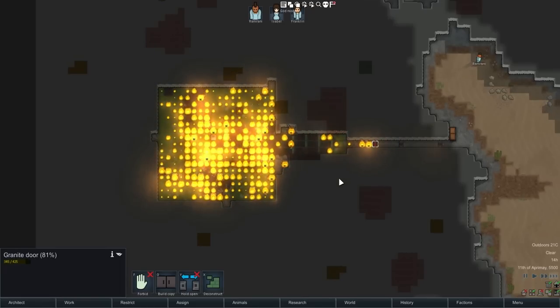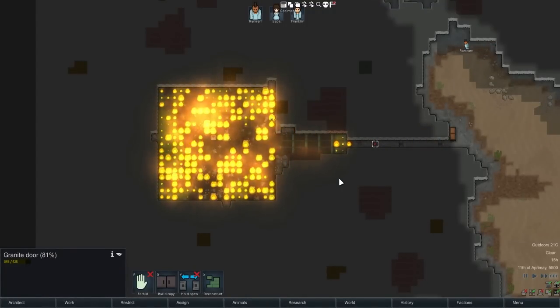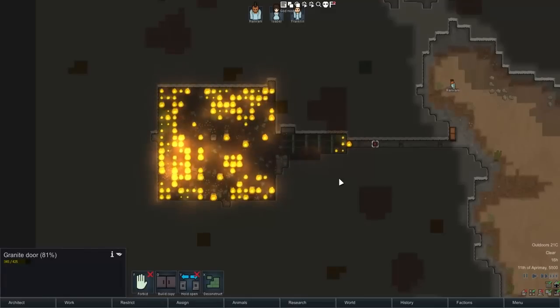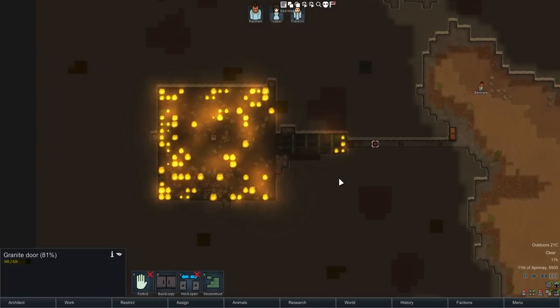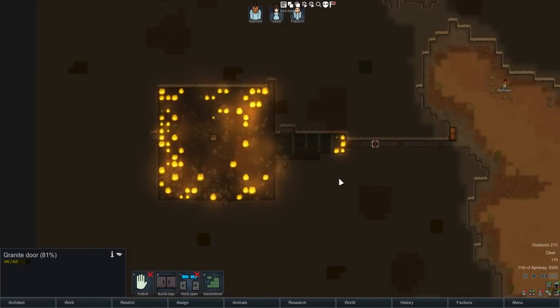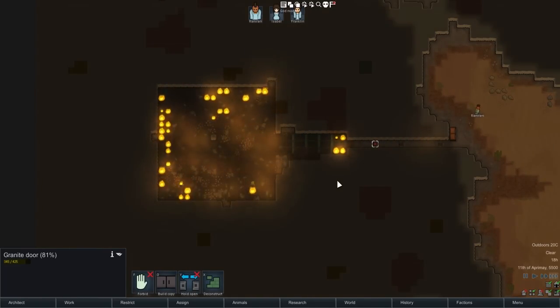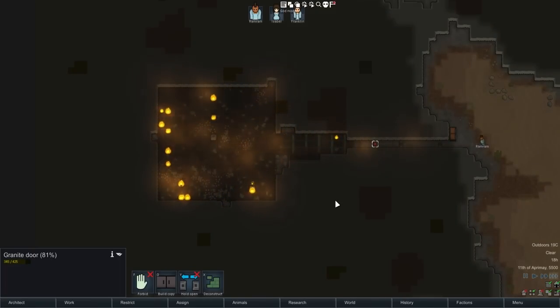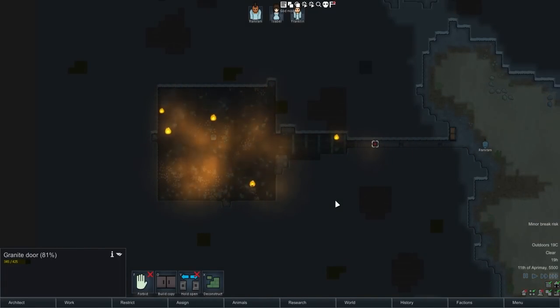So that's what we've learned today. By and large in Alpha 17, the mechanics for insects spawning have not changed, although the AI has changed and there's the new requirement that they have to be within a 30 block radius of something you have built. With that in mind, you can use the strategy outlined here or come up with your own strategies to deal with insect infestations and make your colony a safer place to live. That is all I have for today - let me know in the comments what you would like to see me do RimWorld Science on next. Thank you so much for watching, I'll see you soon.